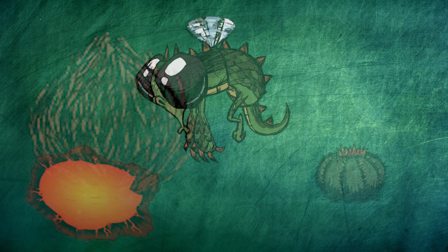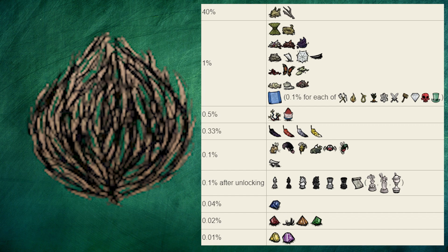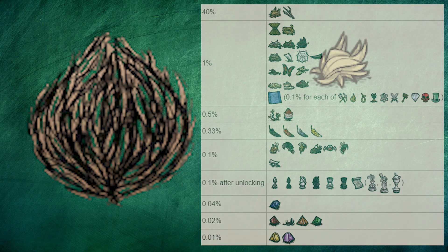Tumbleweeds are great. Found only in the Dragonfly Desert, tumbleweeds are an amazing source of a variety of resources, particularly twigs and grass.